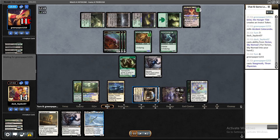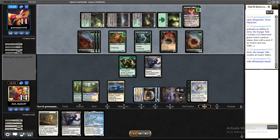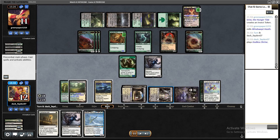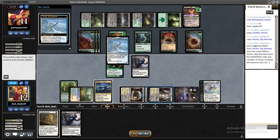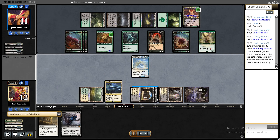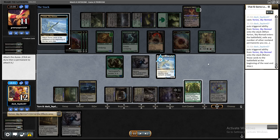If I had used Ephemerate on their draw step I could have discarded that Yagmoth, but then I'd leave my Yorion exposed to Grist — also game over for me. I tried to go with Orion, remove their Yagmoth, but they were in a position to draw infinite cards and find what they needed, so they just found the combo and combo-killed me.